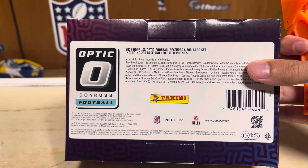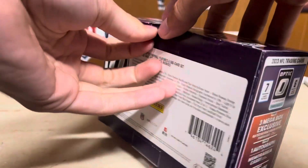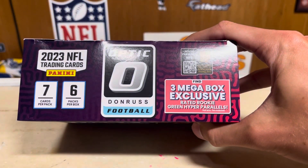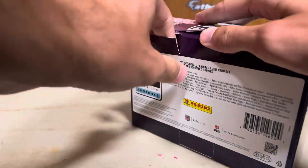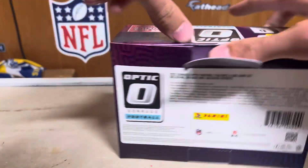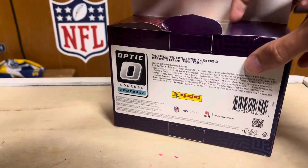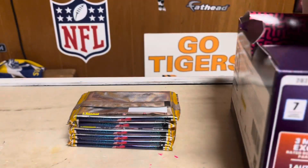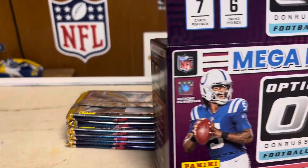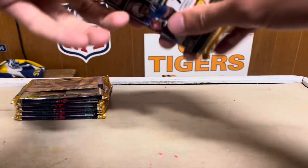We will see. Here's what you can get — obviously looking for Donruss rookie autos, and with the three mega box exclusive green hyper parallels, hopefully we get some good rookies out of that. There are six packs, seven cards per pack, so let's get right into it. First pack!